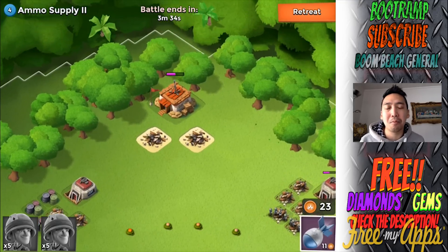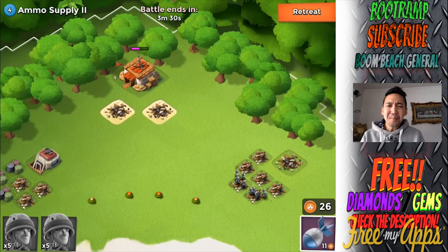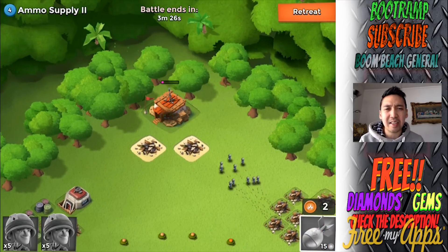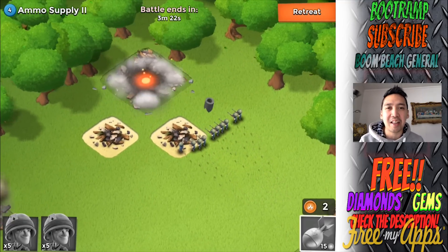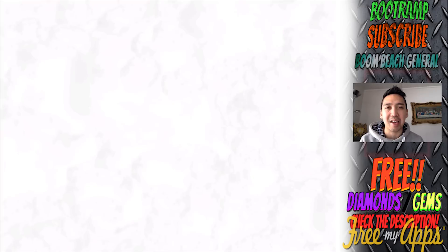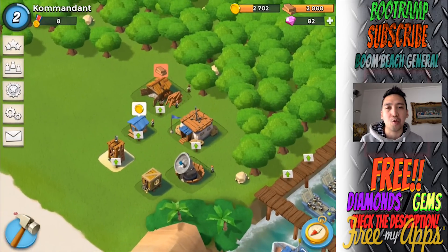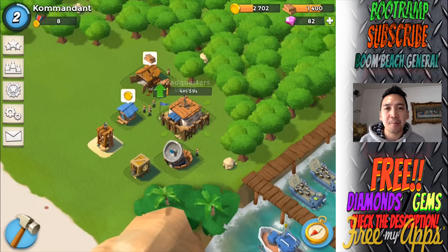We're going to take down this ammo supply - it's going to be an easy base. I really cannot remember if bases were this easy. It's going to be even easier once I get the flare, because flare is pretty much everything in low level gameplay. Right now I just can't control my riflemen - they're just running in and blasting everything down.